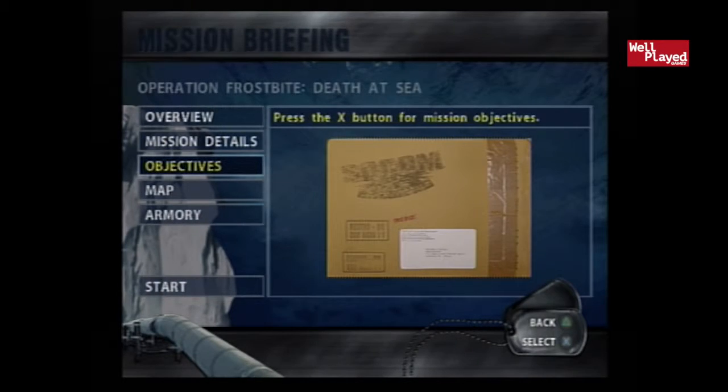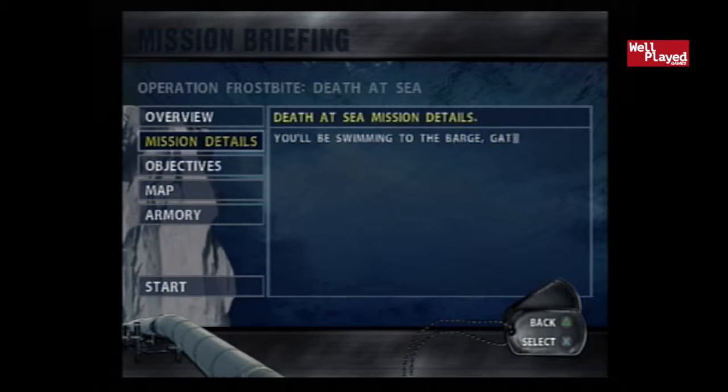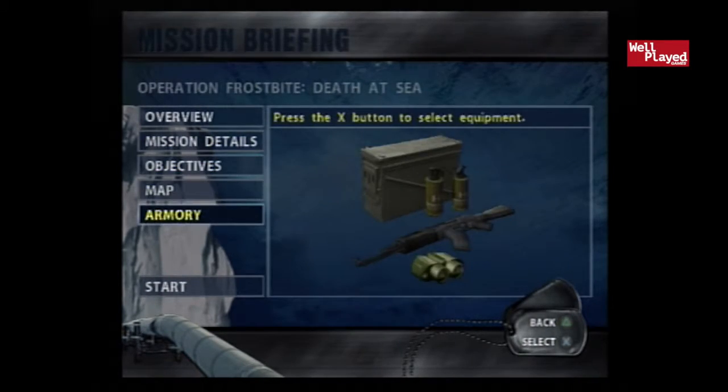Alright guys, jumping in here — we're gonna be starting a new game. We've now entered the mission briefing. It's looking like we press X for mission details and objectives. We'll be swimming to the barge, gathering intel, and sculpting the ship. We got to secure the barge and disable the terrorist communications. We'll figure it out — that's always just what we do.